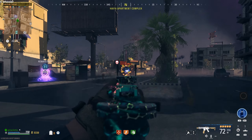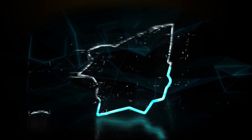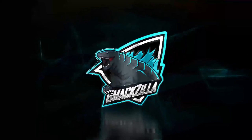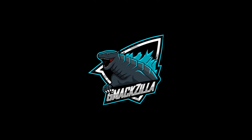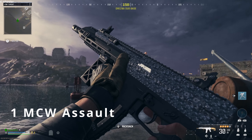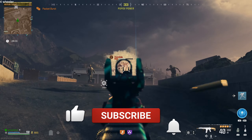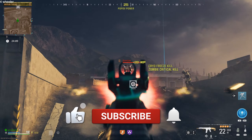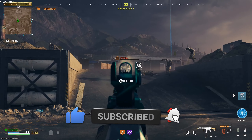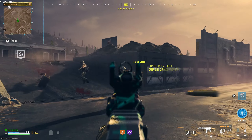These three guns in Modern Warfare 3 Zombies absolutely slapped. Kicking things off with the MCW Assault Rifle — number one. The MCW is the perfect balance between damage, accuracy, and fire rate, making it an all-around performer in this zombie apocalypse.